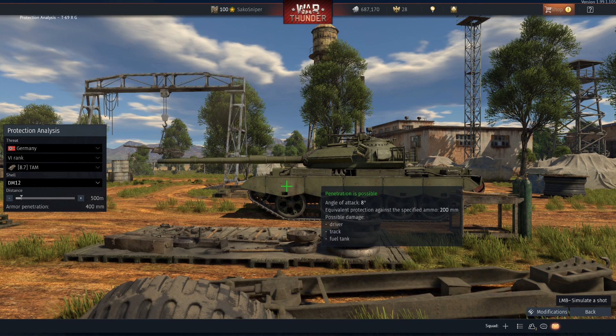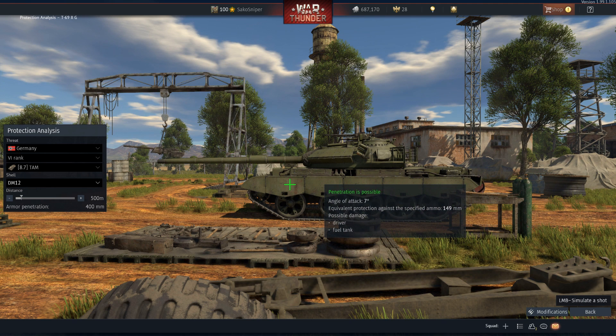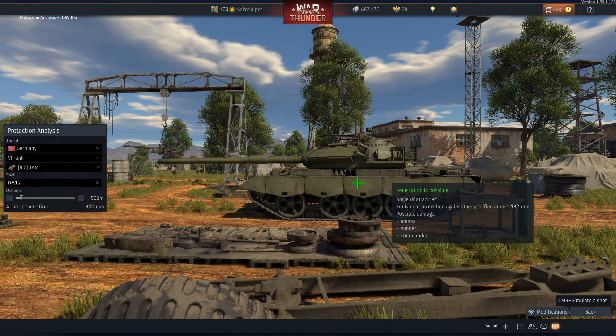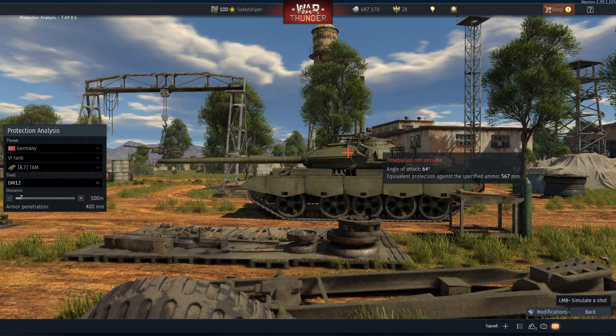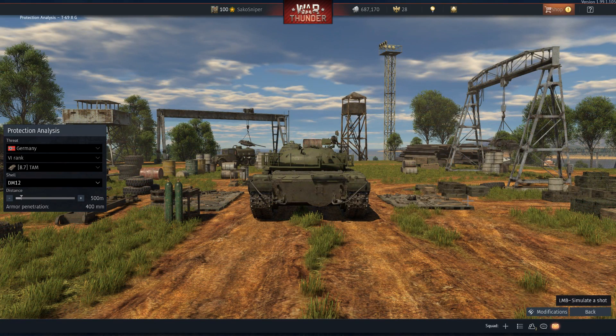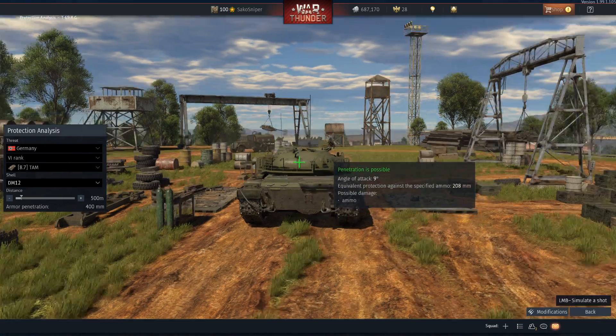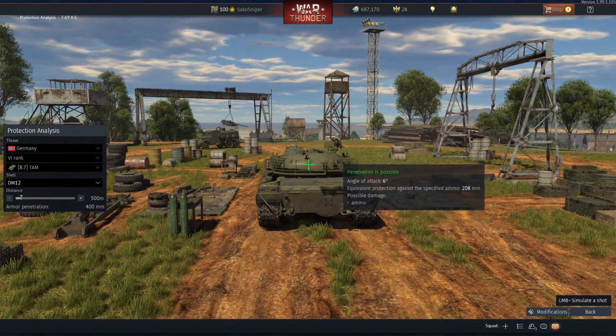Moving on to the side of the vehicle, the hull has no meaningful protection against HEATFS rounds, providing only 140mm. The turret still has ERA blocks that will stop most HEATFS rounds up to around 600mm. However, the rear of the turret where your commander and gunner sit is completely unprotected by ERA blocks. As expected, the rear of the vehicle is the weakest part, with the rear hull providing around 50mm, and the turret — even with caged armour — still won't protect you from HEATFS rounds.